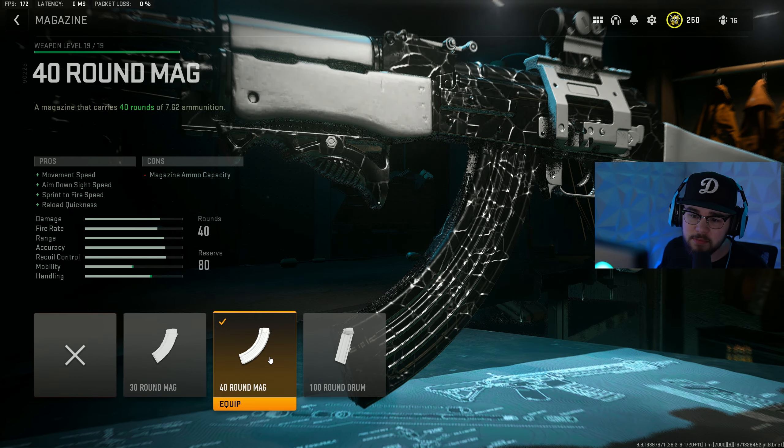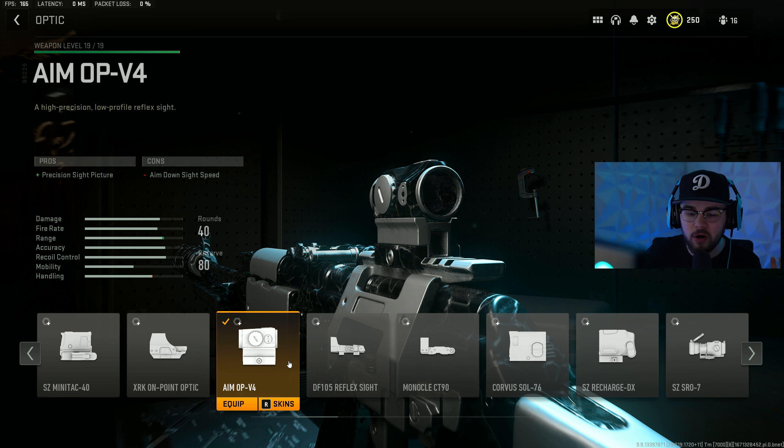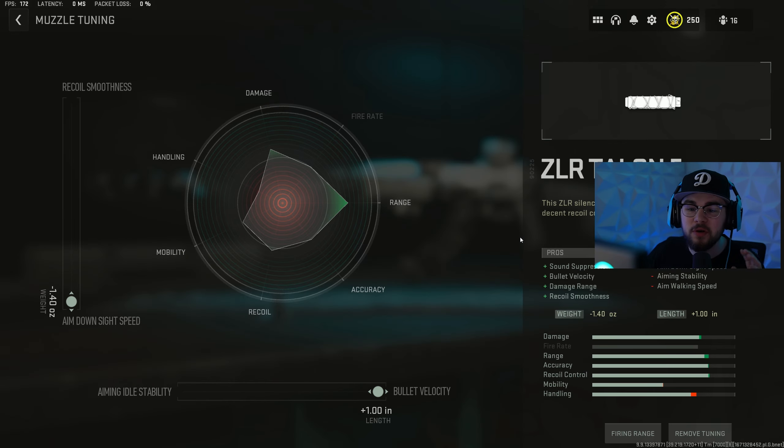The 40-round mag speeds you up in every possible way, which is super helpful because I like to be aggressive with the RPK. If you don't want a mag, you get a 100-round mag by default. For the last attachment, I have the Aim OP-V4 optic — optics are 100% personal preference, but this scope has the absolute least visual recoil of all the scopes I've used.